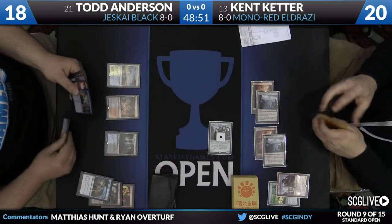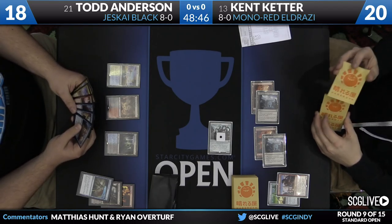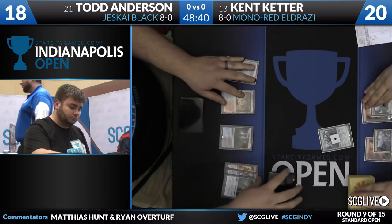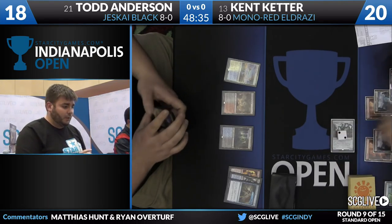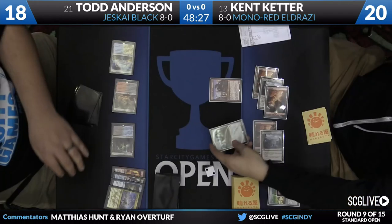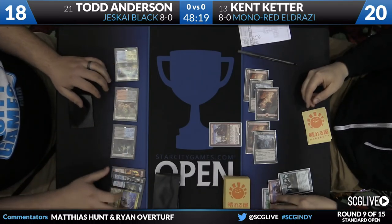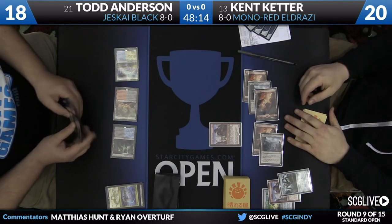Kent doesn't have pressure right now. Todd has a Dig Through Time in hand. He draws Jace — the second one. So no fourth land for Todd, which is far less than ideal. When Keter starts just slamming, he can get up to two-spell territory. If we're just chaining Reality Smashers, there's a lot more pressure on Todd. Look at how quickly Todd makes this play — he didn't play the Jace because he wanted to leave up Crackling Doom for Kent. He put the Hangerback Walker to two and then cast Pia and Kiran Nalaar just to play around Crackling Doom — which is a really great play by Kent Keter.